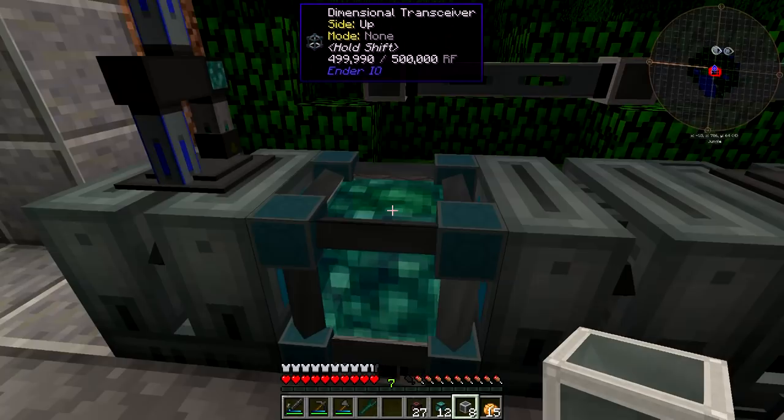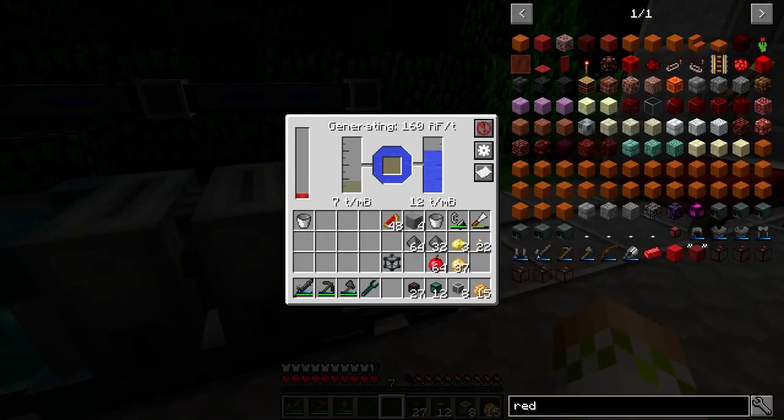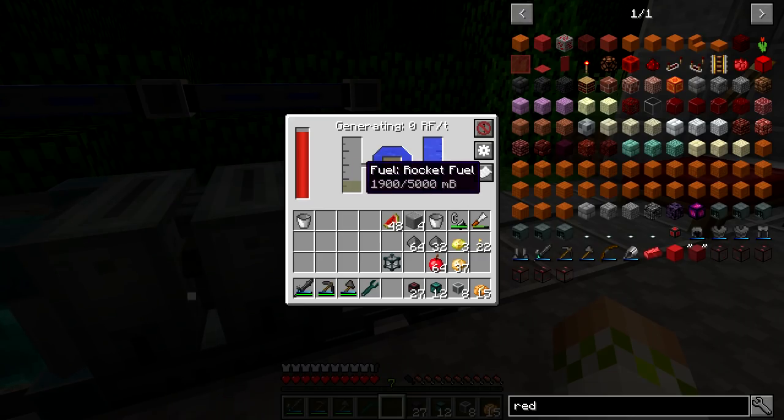Now we run a pressurized fluid conduit for coolant - the combustion generator wouldn't be able to function without it and needs a lot. Rocket fuel combusts very fast and is very volatile, so it rapidly generates heat and needs significant cooling. Fire water should use less coolant since it burns slower. Running stats: 160 RF per tick output, 7 ticks per millibucket for rocket fuel, and 12 millibuckets per tick for the water coolant.